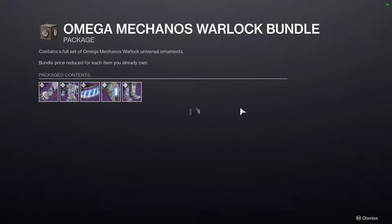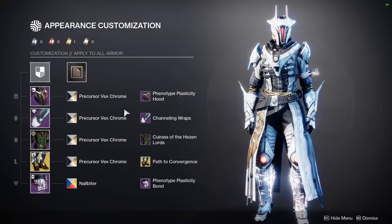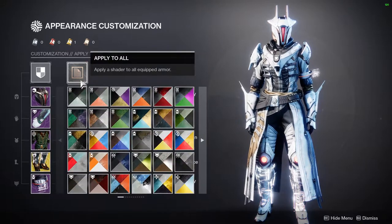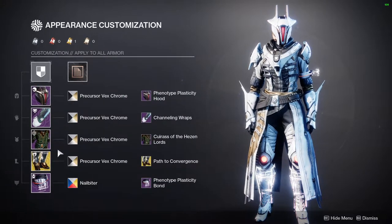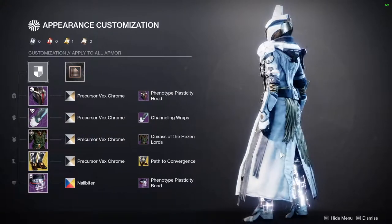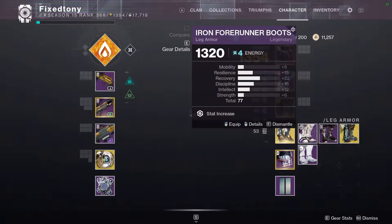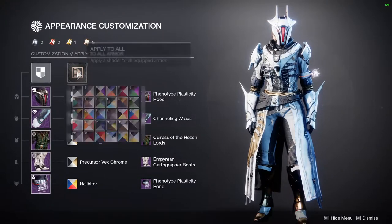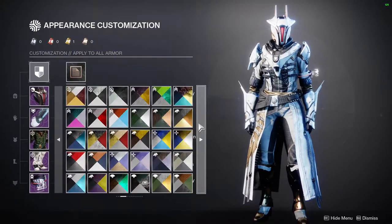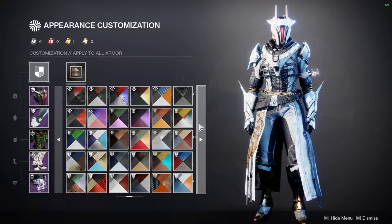Another thing - I haven't done this video yet but for all three classes I made an overgrown vex look. I'll give you a sneak peek. I'm trying to remember the warlock version specifically, which is why I'm pausing - I wasn't using the Phenotype or the Path to Convergence ornament for that one. Titans and hunters had pieces for that look as well.